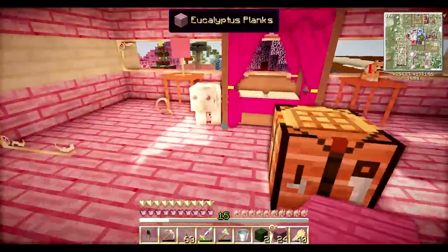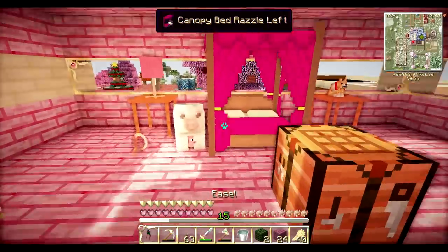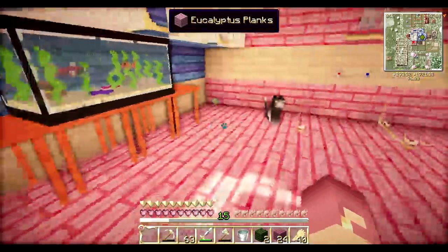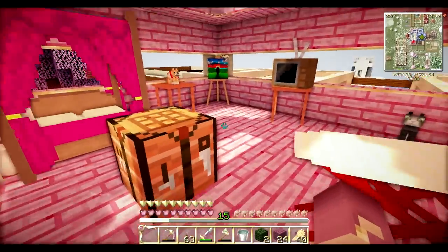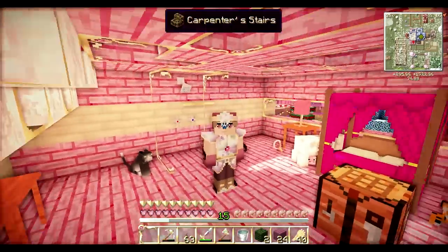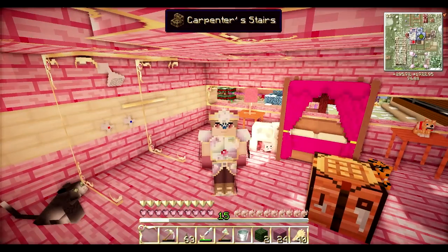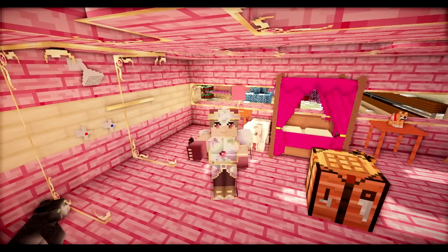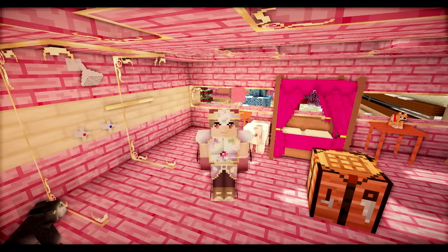Anyway guys, we are just about out of time for this week's episode. So I'm going to finish off Amy's room and hopefully you guys will enjoy what you see. Let me know in the comments if you have any more suggestions for kitty's name, because I have been paying attention and there's a few that I'm liking so far. But I haven't quite decided — that will be next week, guys. Don't forget to leave a like if you enjoyed today's video. I'll see you in the next one. Bye guys!